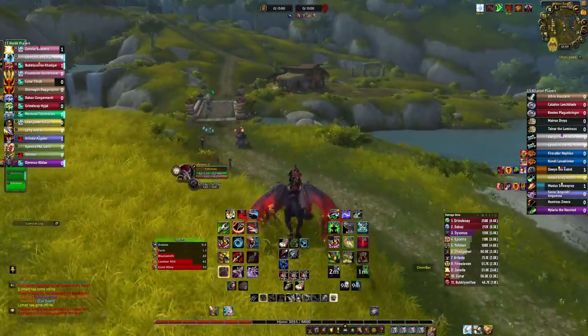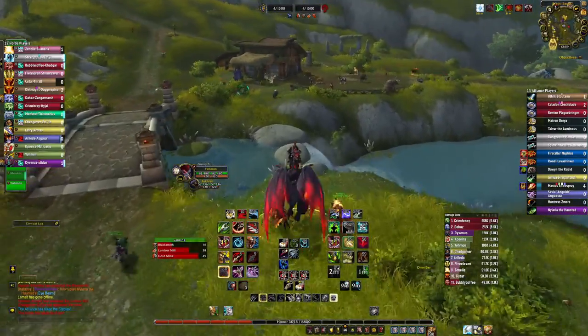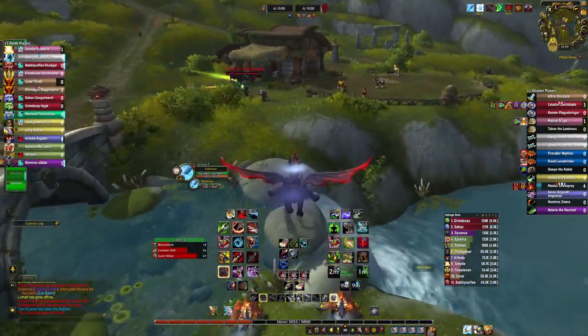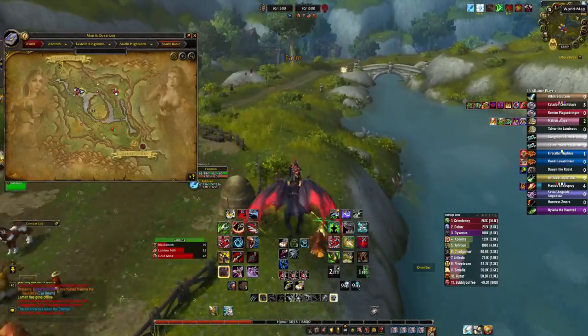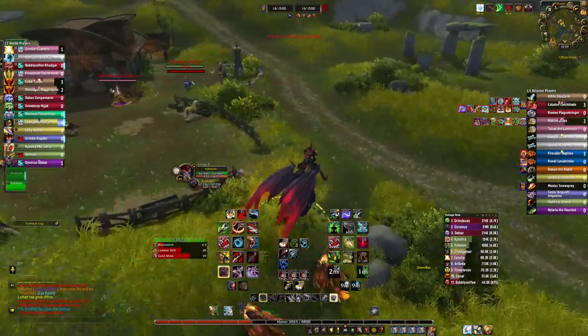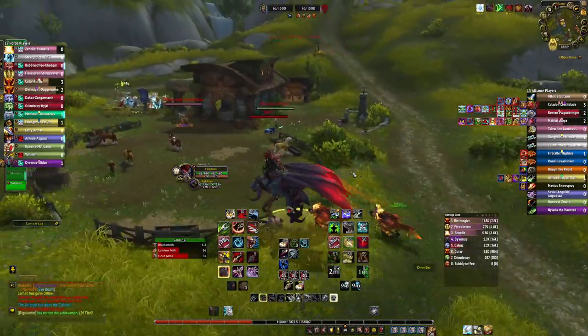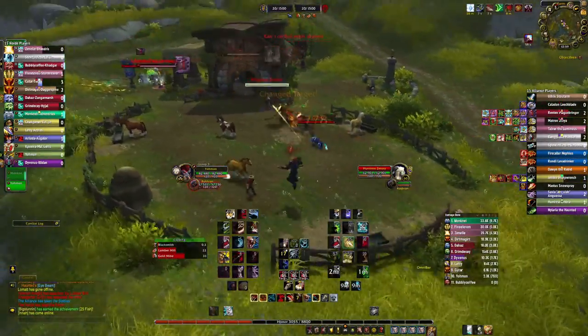That helps a lot because once the bots start dispersing everywhere, if you distract them, they won't go towards the bases — they'll just go after you. Right now I see a whole group of bots go that way, but I have a bunch of teammates that way so I'm not worried. I just focus on helping stables.